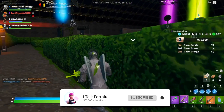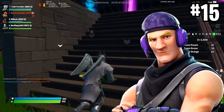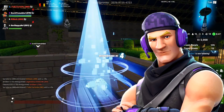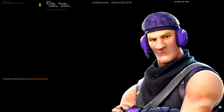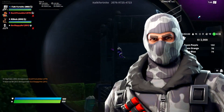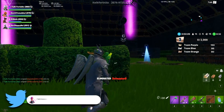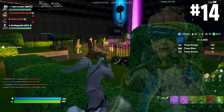At number 15 is Sub Commander, one of my least favorite skins of all time. This was a Twitch Prime One Pack. The blonde hair with the purple and black just does not fit — I don't like that color scheme whatsoever. He looks super dorky. It's a skin I never ran; I always ran the Havoc skin from the same pack instead.